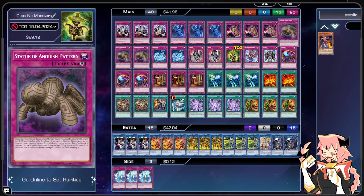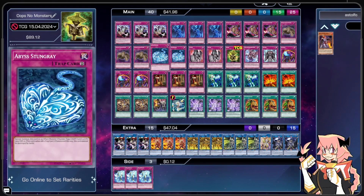We're on triple Statue of Anguish Pattern — an older one. It special summons itself as a Rock, Earth, Level 7 effect monster with 0 ATK and 2500 DEF, still a trap. While you control another trap card that is a monster, this card cannot be targeted by card effects. When this card is special summoned from the spell and trap zone to the monster zone, you can target one card on the field and destroy it. Being an untargetable pop is pretty damn good — Anguish Pattern is still a solid three-of disruptive pop since it isn't limited to monsters or back row, making it very versatile.